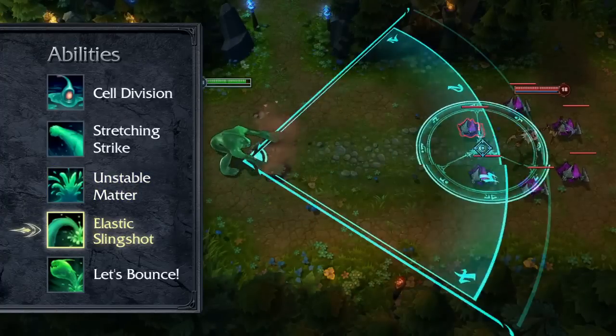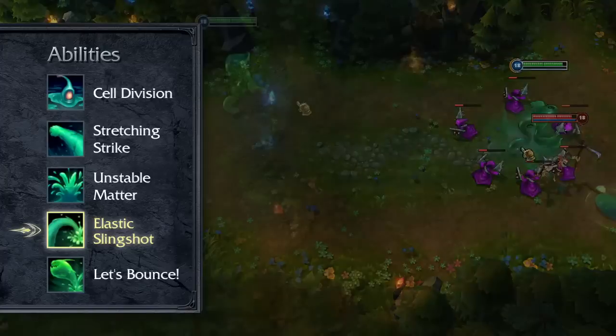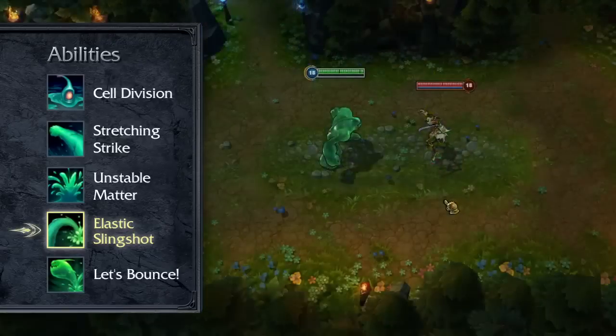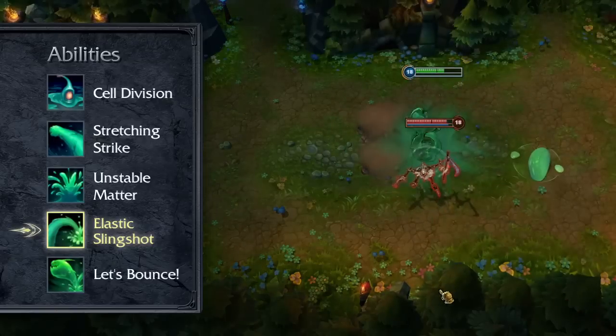Elastic Slingshot allows Zach to launch himself to a target location after charging in the direction of your cursor. The landing impact damages and knocks enemies back a short distance. Although this can be a long range jump, a quick cast at short range is great for spell interrupts and damage.